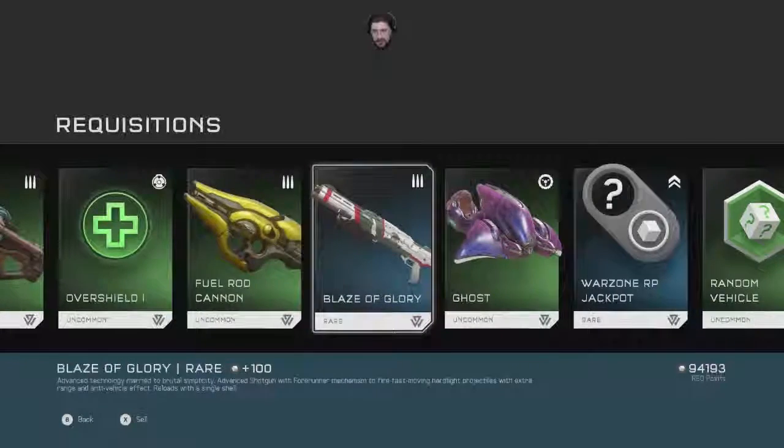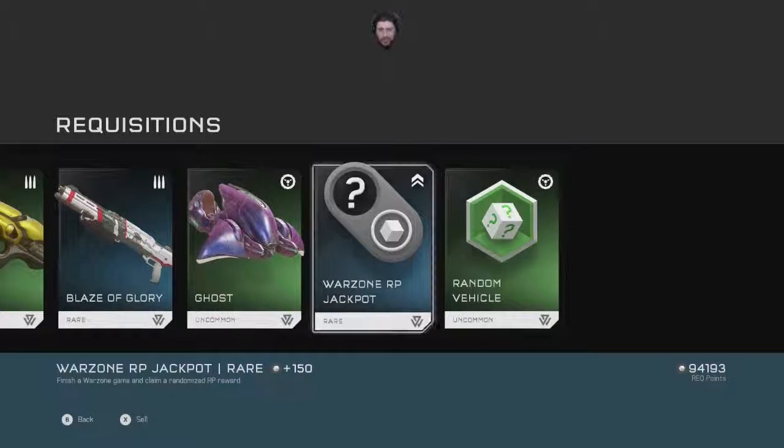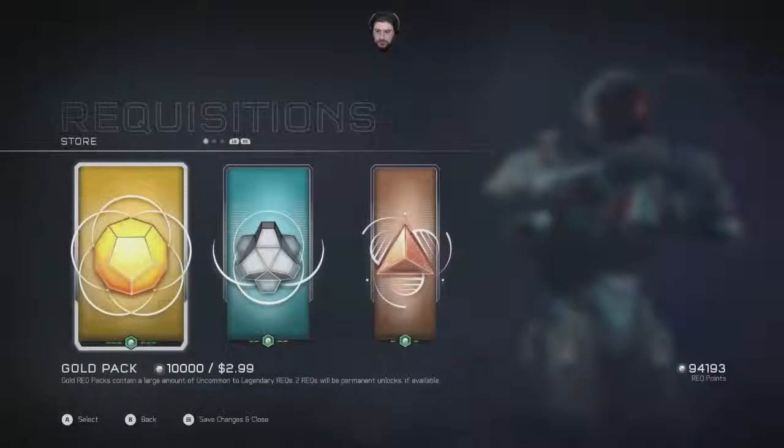Oh, Overshield, fuel rod — jackpot! Requisition points, right? Let's go again.